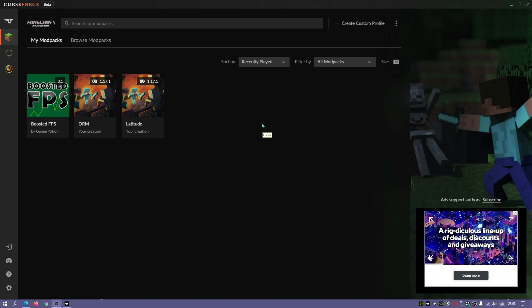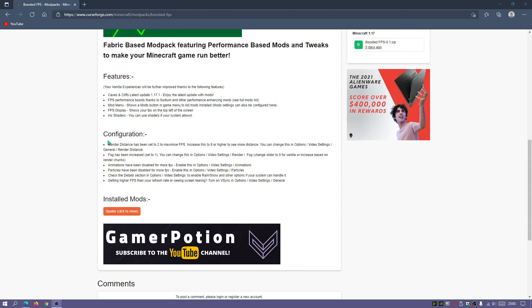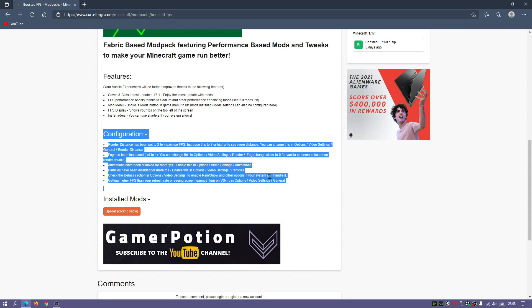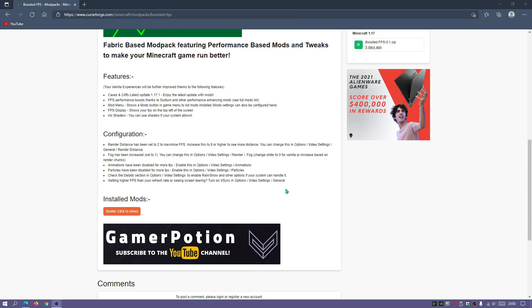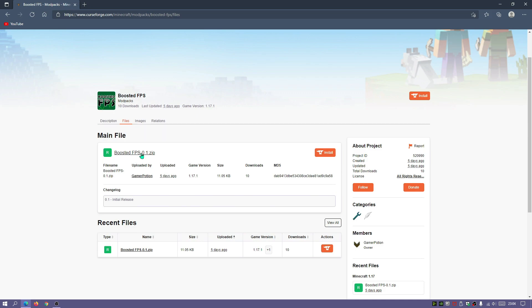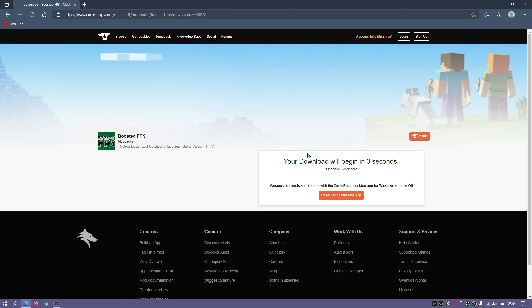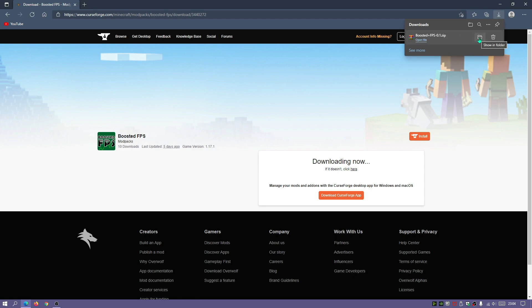Now I'll show you how to download and install the BoostedFPS mod pack from the CurseForge website and import it into another launcher like GD Launcher. The link to the CurseForge page is in the description below. On that page you'll find BoostedFPS along with some configuration instructions — how to change draw distance, fog settings, and more. Click on Files, then click the BoostedFPS zip file link, and click the download link. It's only about 11 kilobytes, a very small file. Place it on your desktop.